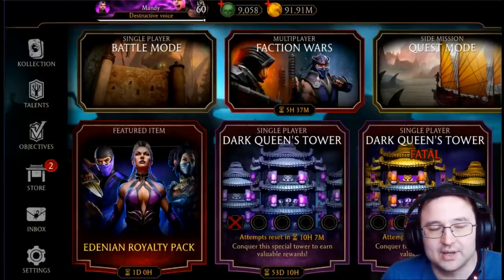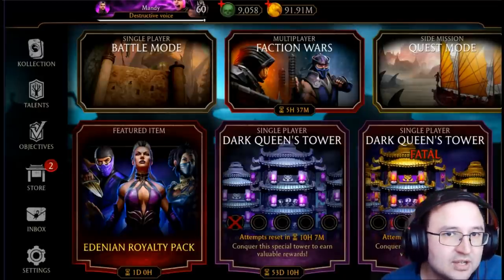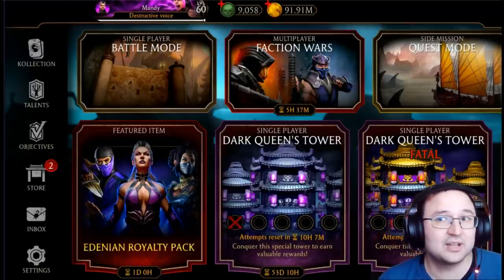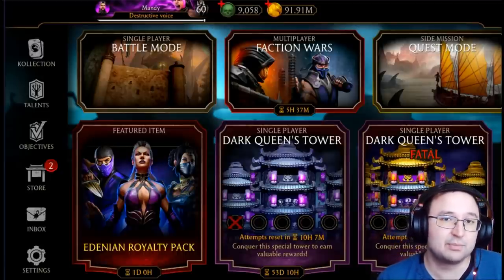If you have Cold War Sonya, that's probably the best character to use, because with the crimson shield activated she cannot die, and on top of that she reflects damage to your enemy. However, not many people have her.